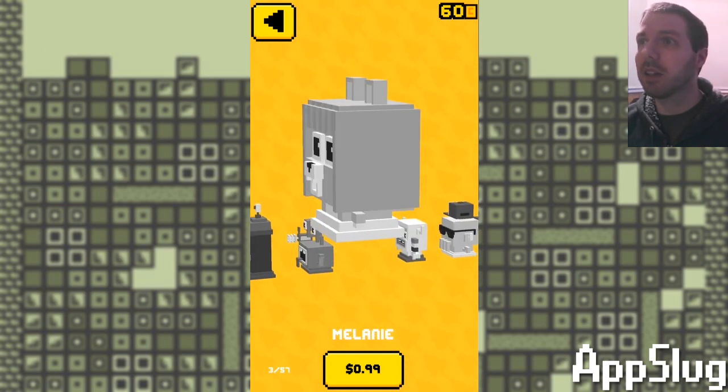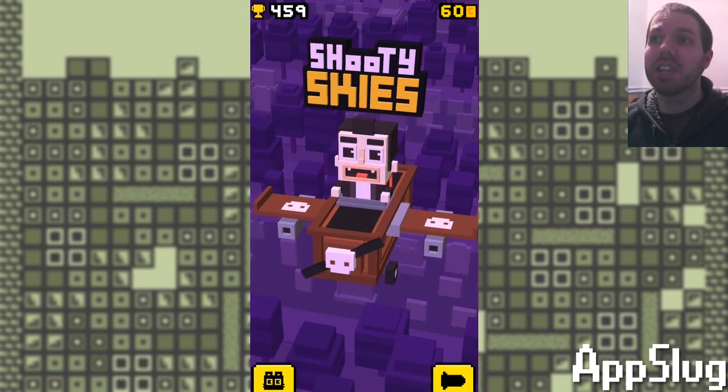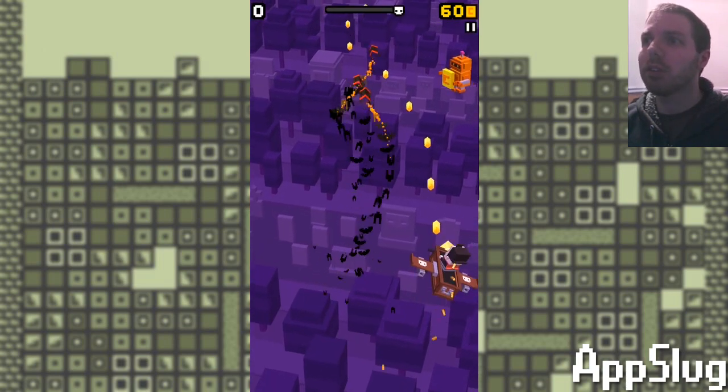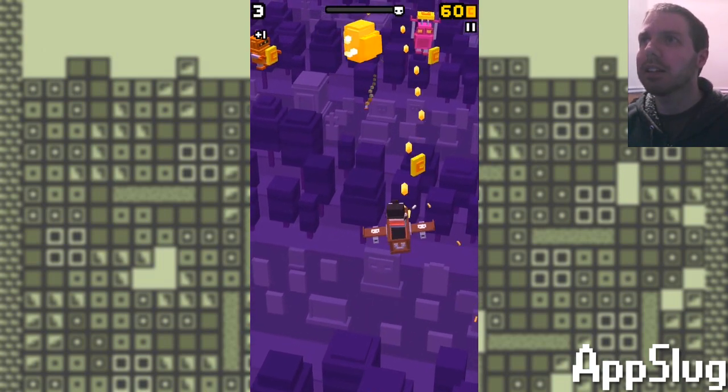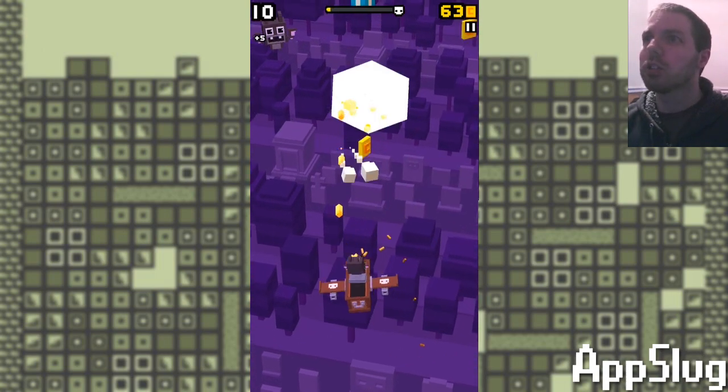The first character I unlocked — the only one I've gotten so far — currently there are 57 characters. As you can see here, Vlad the Vampire has graveyard visual stylings, and that's always fun when the characters change how the game looks. And they're spooky skeletons.